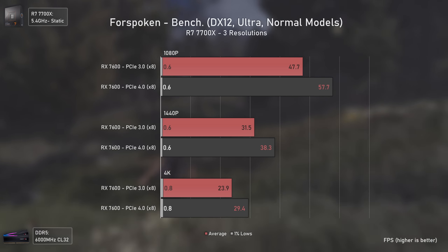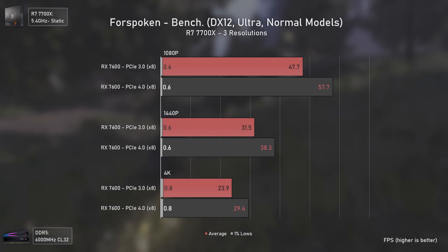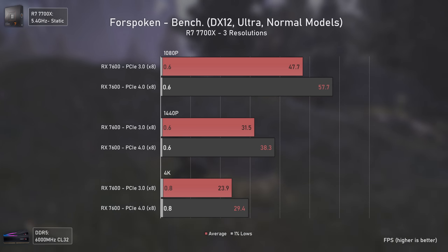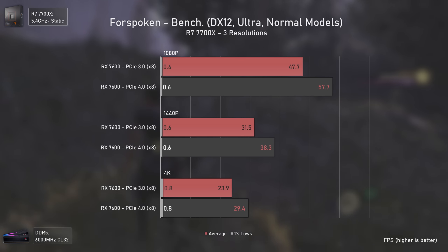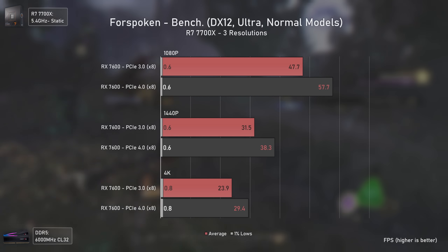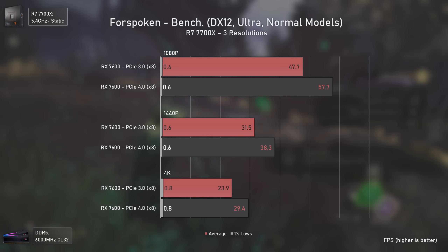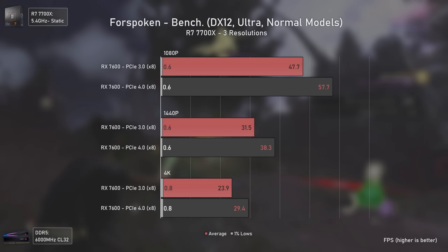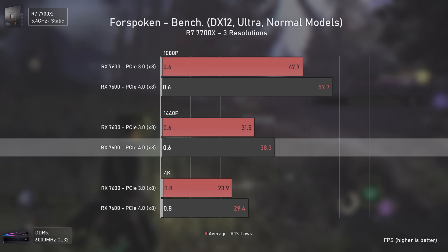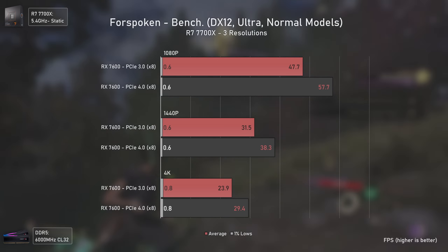Now we have Forspoken. Don't be afraid of the 1 FPS 1% lows, as they are caused by the game loading other parts of the map during the benchmark and don't occur in real gameplay. You'll have a bigger stutter here and there while using PCI Express 3, since the game uses DirectStorage which needs a lot of PCIe bandwidth. That's why we see pretty big gains at all resolutions with PCI Express 4: 21% more FPS at 1080p, 22% more at 1440p, and 23% more at 1440p ultra-wide.